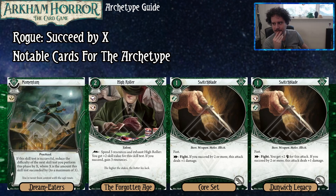We've got Momentum. If this skill test is successful, reduce the difficulty of the next skill test you perform by X, where X is the amount this skill test succeeded by, to a maximum of three. This card helps you hedge against overcommitting by allowing you to commit heavily to one skill test while also effectively committing heavily to your next one. Just getting to spend one experience on it is pretty good.